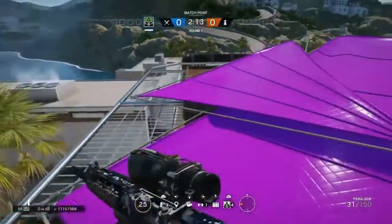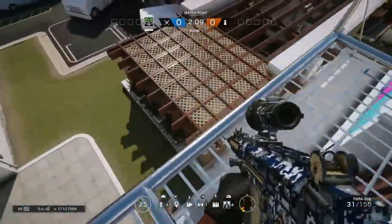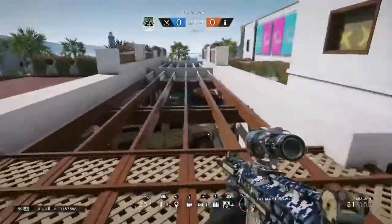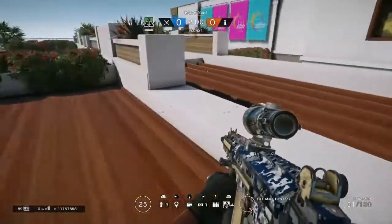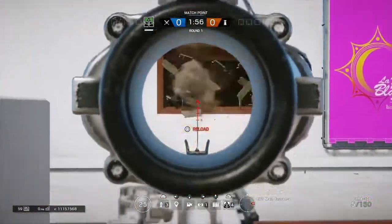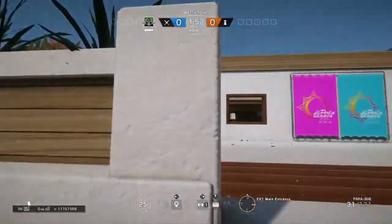And you're gonna run all the way over here onto where I marked earlier — see down here, you won't take any damage, you just gotta sprint. Boom. And then come right here, shoot all this down, crouch down behind this, reload — unless you don't have to.